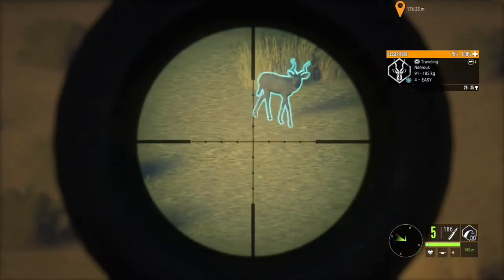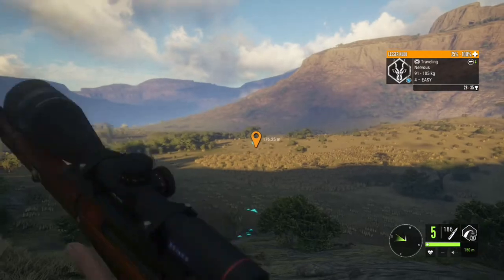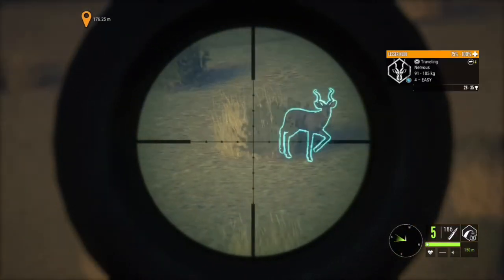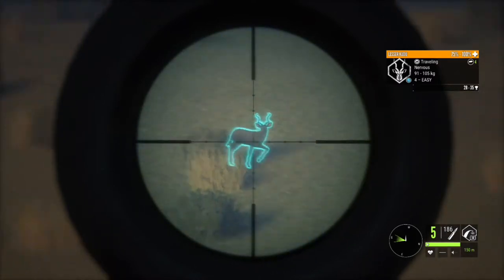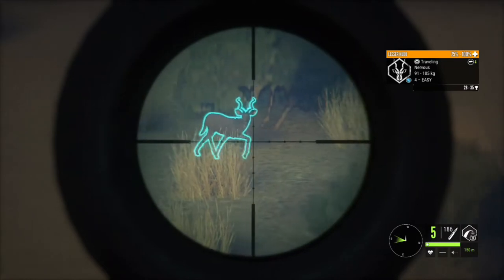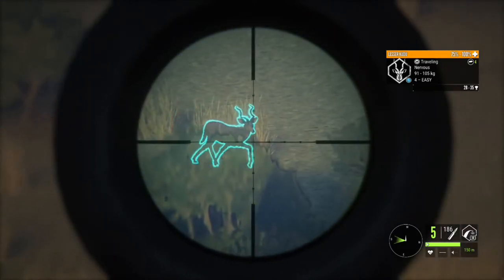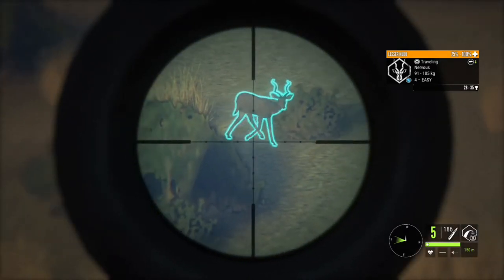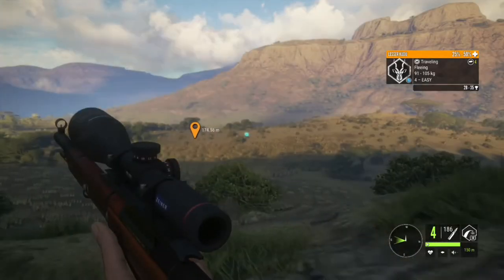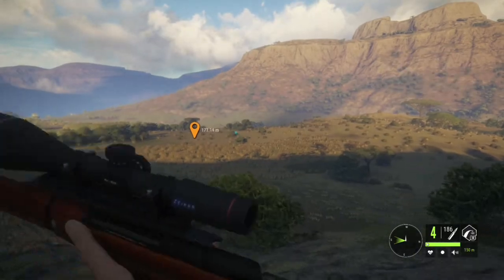Just in case you're sick of looking at wildebeest, I spotted this really pretty kudu — thought I'd throw it in the video. It has a nice set of antlers and is in the max weight range, so it might be a good respawn. For lesser kudu I use the Solar kit — that's my favorite weapon for their animal class.